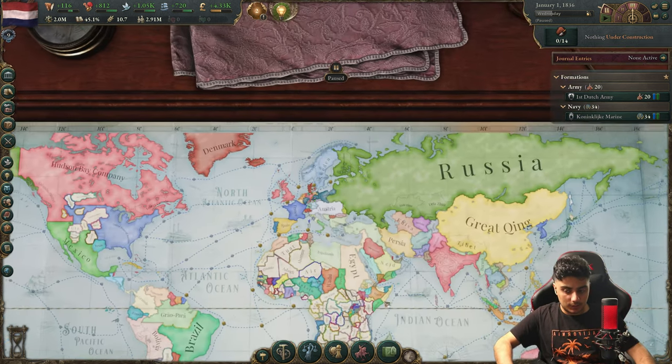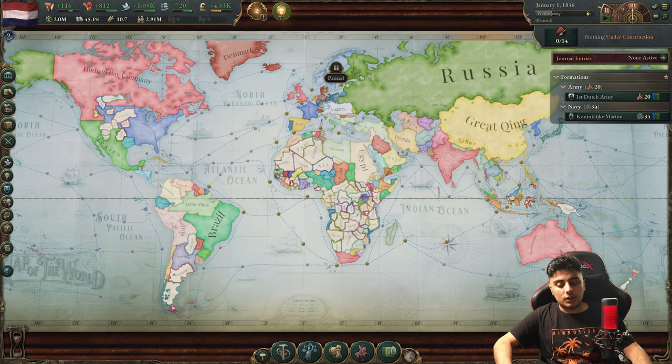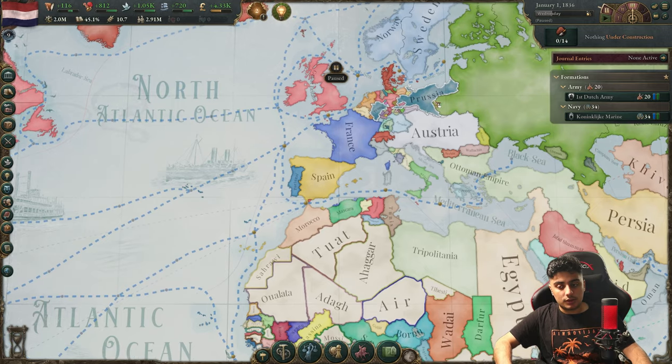So at the start of the game we're going to conquer Belgium, and then as Netherlands we need to colonize the world as well. I'm going to focus on Africa — where you should prioritize — and then we're going to conquer Indonesia and South America as well. We have a long journey, so let's start.